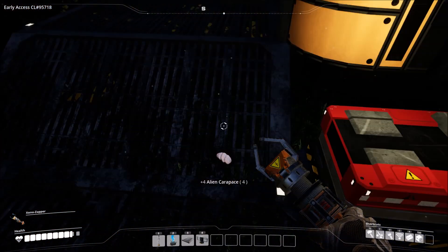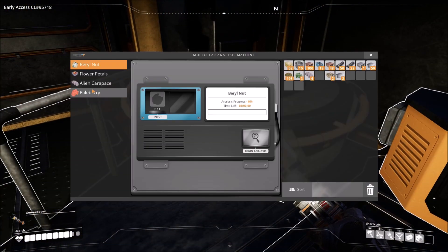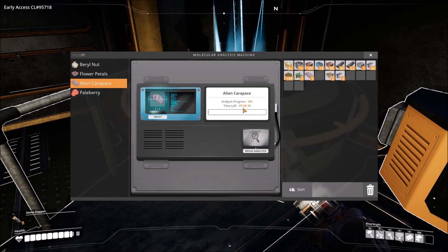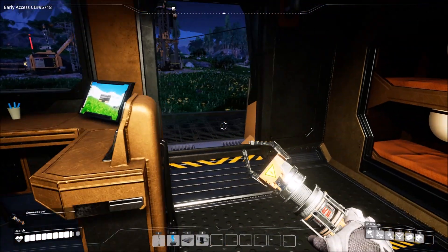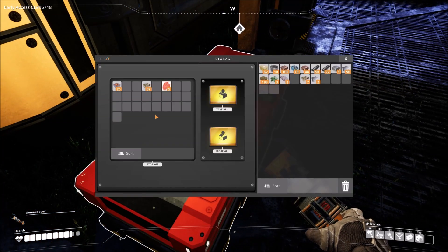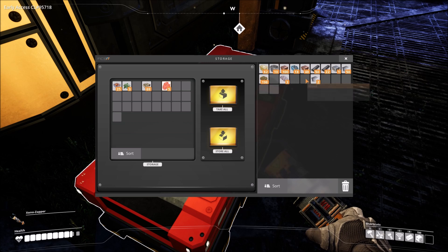We really only need one of those alien carcasses right now. We click on 'begin analysis' and you can see it's going to take about seven and a half minutes to get through that and learn what it's going to learn from it. Eventually it will give us additional upgrades, but not right now.